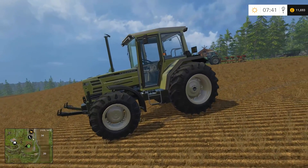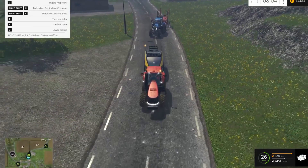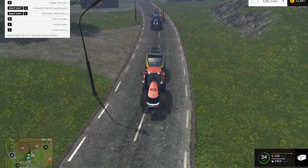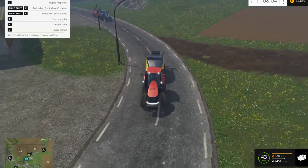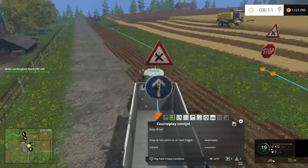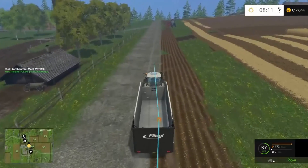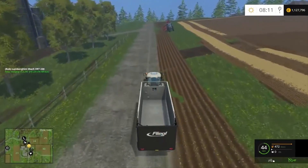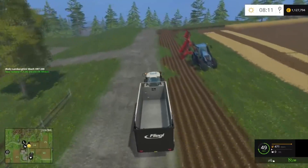And one of the greatest irks was the limitation provided by the AI. You can hire a worker, but what they can actually achieve is severely limited. Thankfully there are two mods — Follow Me and Course Play — which just blow me out of the water. Absolutely brilliant mods, and they changed the face of Farming Simulator. It's tremendous what's happening with the modders at this time.